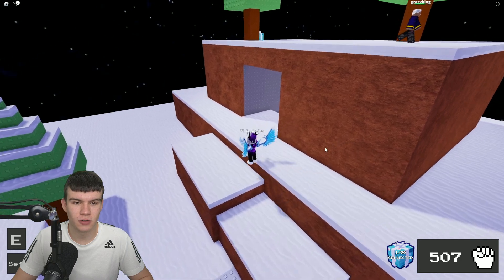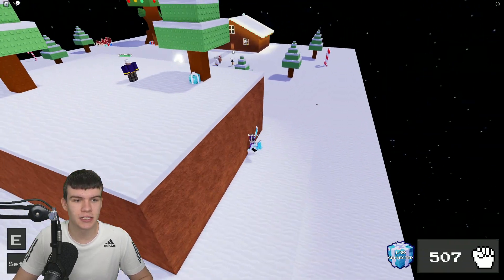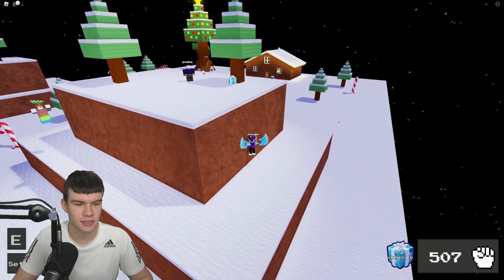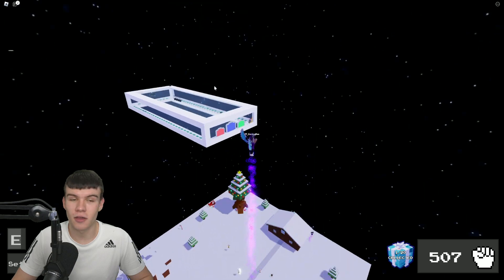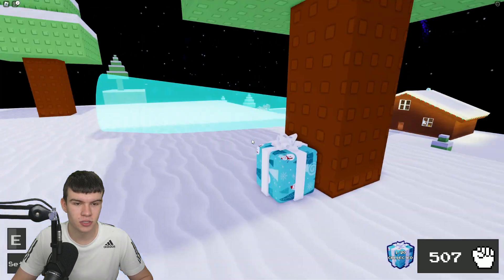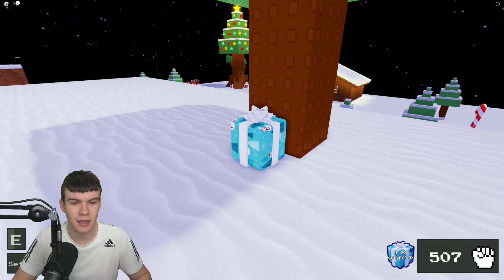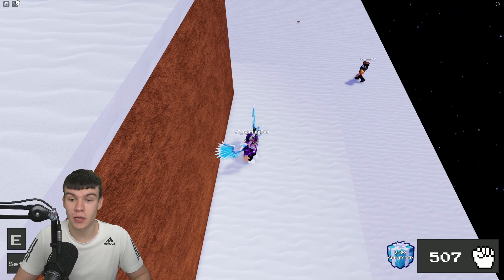Here's the next gift, just on top of this tree. I'm going to use the gravity ability to get up here — maybe that made us go a bit too high, but let's just quickly claim this one right now. There we go — we've got that gift.